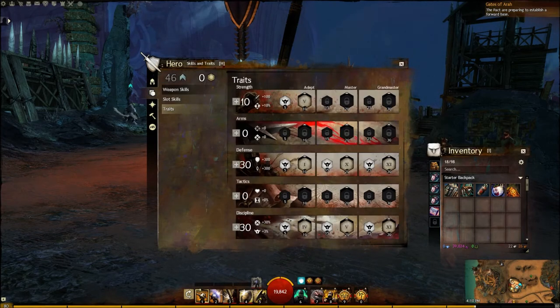Let me show you my traits. I run a 10-0-30-0-30 build. The first 10 points in Strength give you Berserker's Power, which increases damage based on your Adrenaline. At Stage 3 Adrenaline, you do an additional 12% damage. This is great for both regular attacks and that F1 skill, since it gives you a large burst attack. I only use that skill with my Hammer, and I'll explain more about that later.